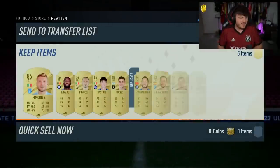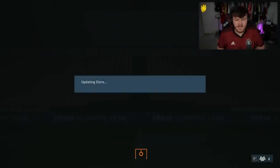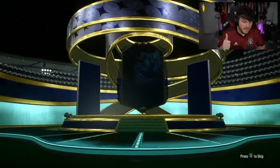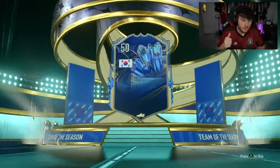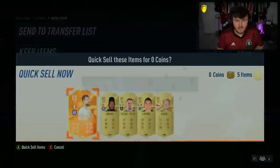First one's not even a Team of the Season. Oof! It's not looking good. Discard that. Second one now — what are we saying, EA? Please be a blue. Nice. Whatever, whatever, whatever. All right, discard the rest.